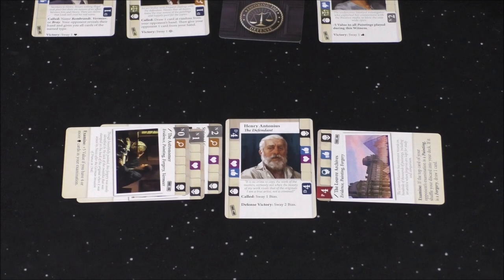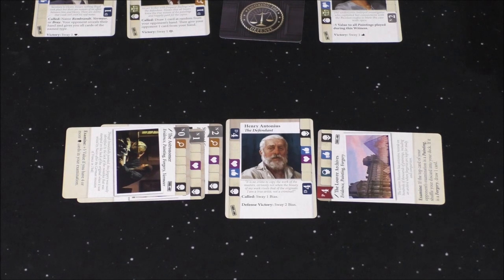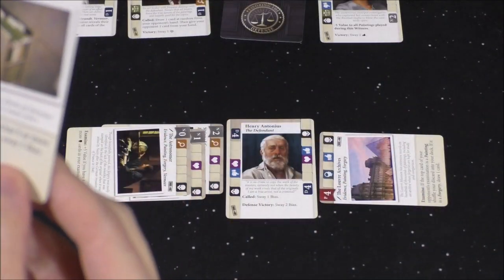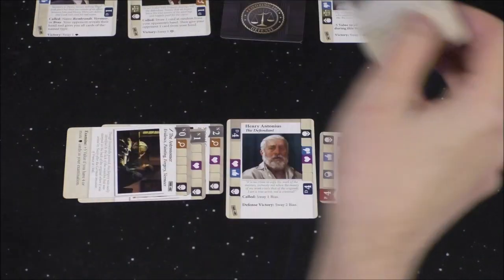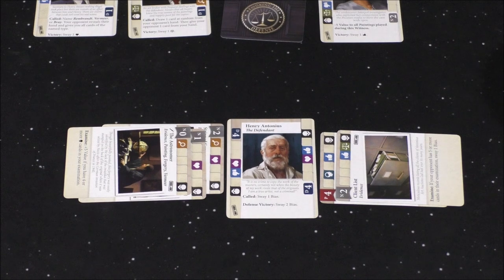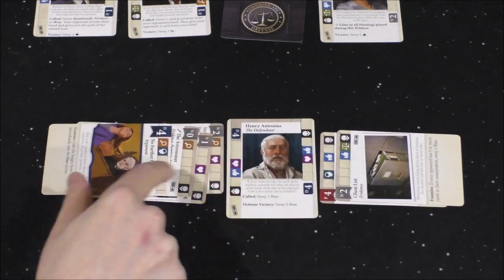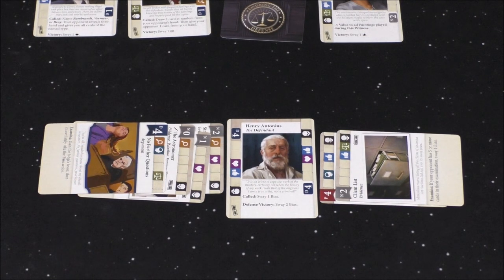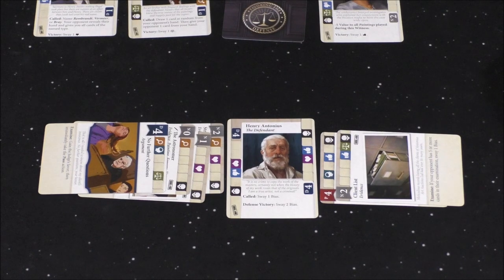She plays two neutral — the effect says 'if your opponent has five or more cards in their examination, sway one bias.' I don't — I still have three. She doesn't have a lot of options so she kind of has to play that one. This matches. And it says 'gain the judge's favor and then immediately take the pass action.' So she can no longer do anything for this round.